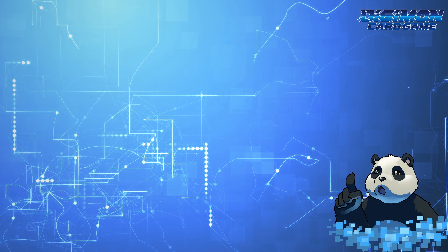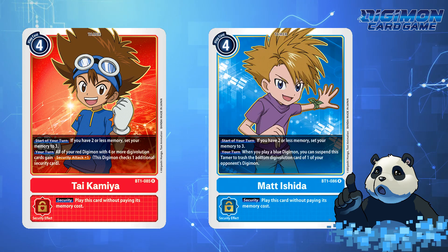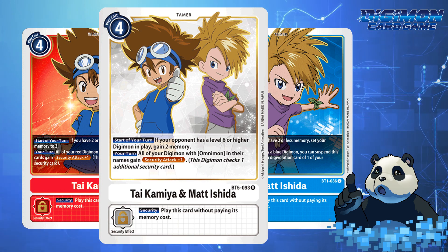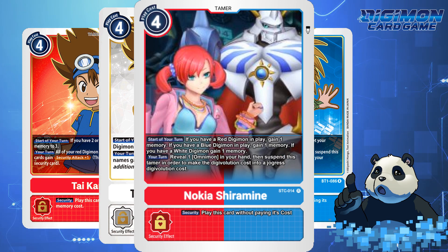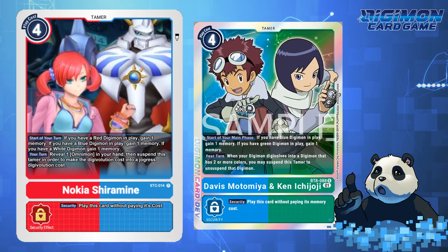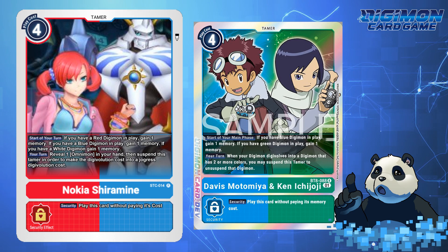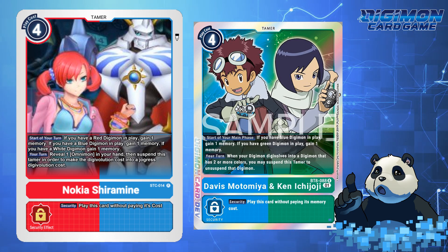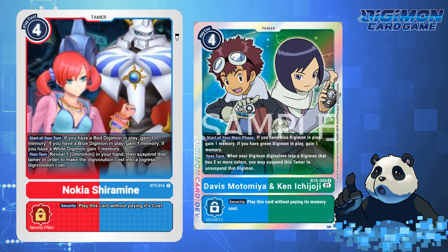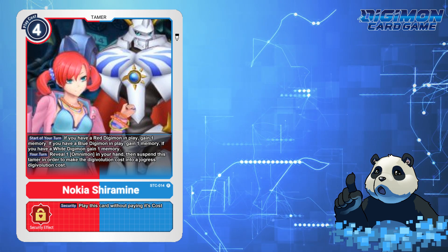Finally, Tamer cards. There are several ideas: your typical Tai Kamiya or Matt Ishida Tamer, a dual-color Tai Kamiya and Matt Ishida Tamer, or a dual-color Nokia Shiromine. Since I'm limited to only one Tamer, I thought it'd be best to go with Nokia Shiromine. Similarly to Davis Motomiya and Kenichi Joji from BT-8, this Nokia Shiromine would have the following effects: start of your turn, if you have a red Digimon in play, gain a memory; if you have a blue Digimon in play, gain a memory; if you have a white Digimon in play, gain a memory. Your turn, reveal one Omnimon in your hand, then suspend this Tamer to make the Digivolution cost into a Jogress Digivolution cost.